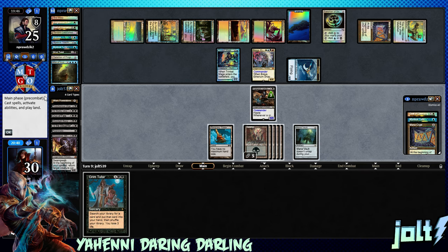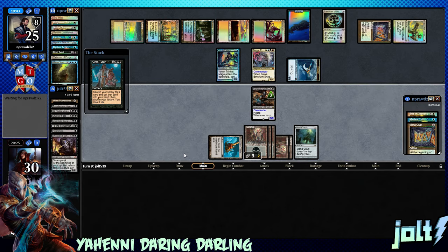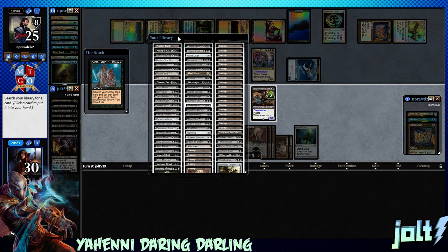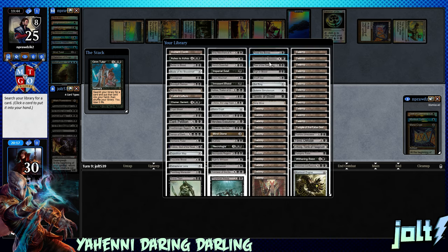Draw Grim Tutor — okay, that's actually not too bad. Our opponent's got one card in hand. Right now if we swing with Yahini that's going to be 5/5 — they're going to have to block with Trinket Mage and Brea. Let's go ahead and go for Grim Tutor right now. We have 6 mana to kind of play around with. We're looking for some mass card draw just to kind of get back on track from that Mind Twist we got hit with — so ugly.